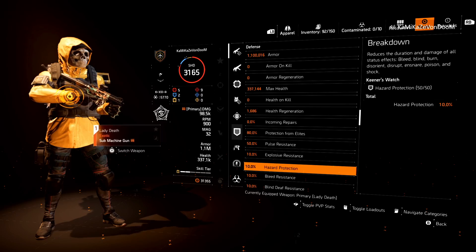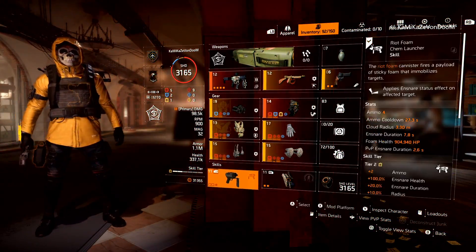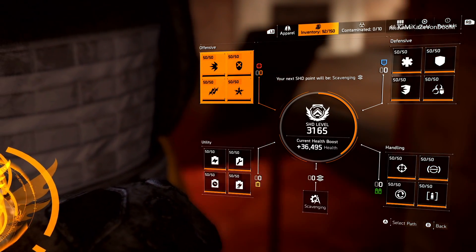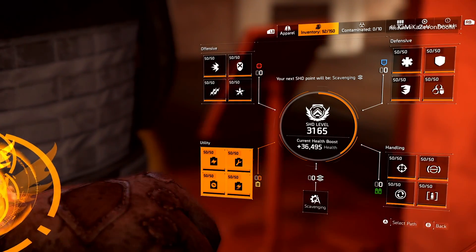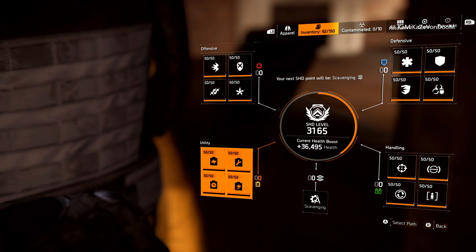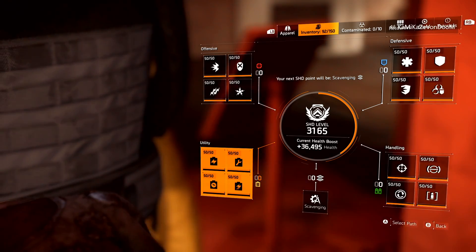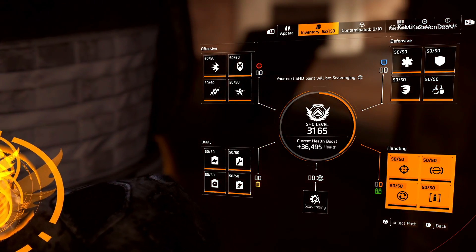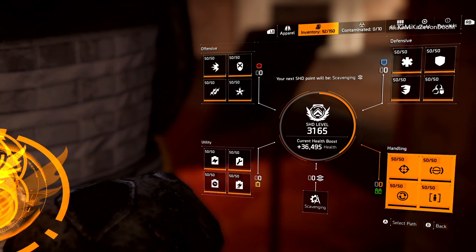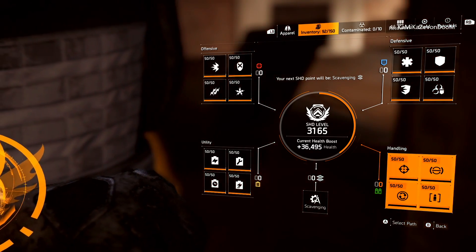Explosive resistance and hazard are both at 10%, and that is due to my watch level. Here is your disclaimer for my build video: I am shade level 3,165, meaning all of my attribute boxes are maxed out, 50 of 50. If you are at or above shade level 1,000 you can copy and paste my build and get the exact same numbers and results, because your attribute boxes will be maxed out as well. However, if you are below shade level 1,000, some boxes will not be maxed out and your numbers will be lower. It is still a very strong build — don't freak out. Your build can get better by hitting shade level 1,000, but it is not a requirement, just a recommendation.